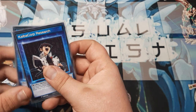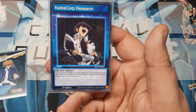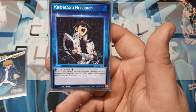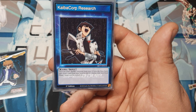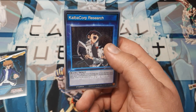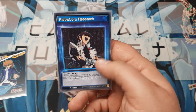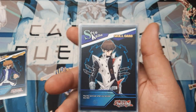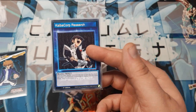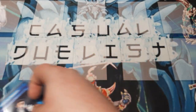First up is the Kaiba Corp Research Skill. Once per duel, shuffle a monster from your graveyard back into the main deck, send one card from the hand to the graveyard, and during the next draw phase, draw two instead of one. The way I built this deck, it doesn't need too much help, so this is a great card for it. When you activate the skill, you flip this over, so they don't really know which Kaiba skill you're running, which is nice.